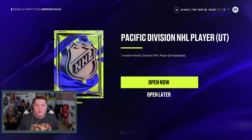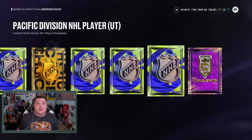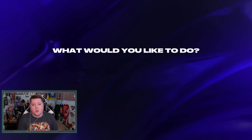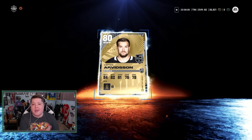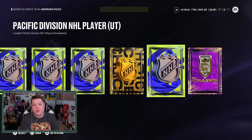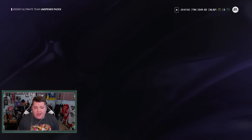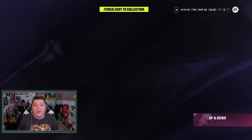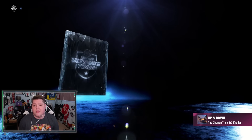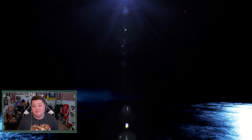Our Pacific Division player packs for the No Money Spent account - we'll get through these very quickly, not expecting anything of course. If you guys are struggling to get Pacific Division players, if you complete one objective you get another Pacific Division player. You can also use these for team builders since you get specific teams and need them for division objectives. We got an 81 as the high out of all of these, and Blake Coleman at 80. Not much, but it's something.